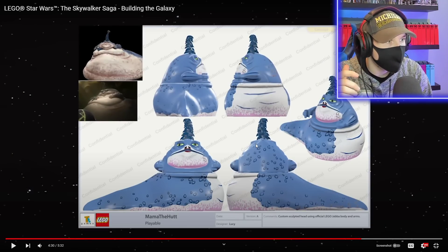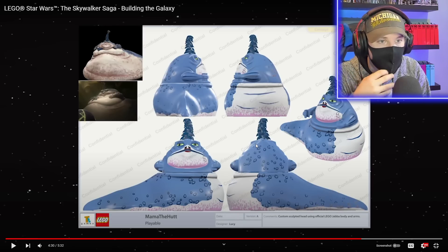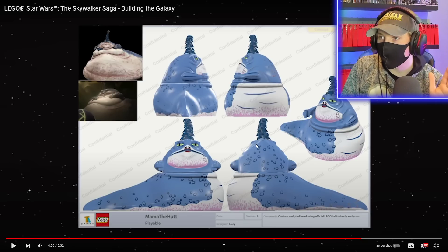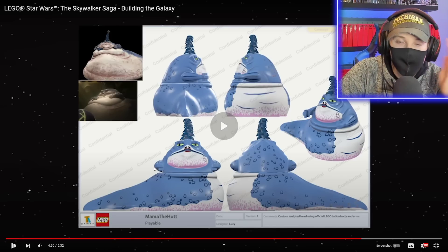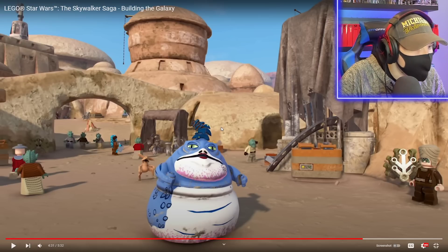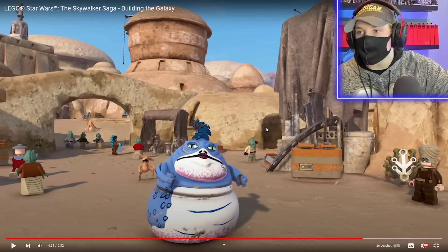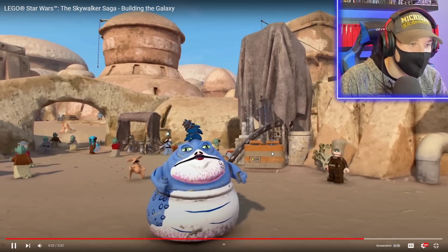Gardulla the Hutt — wait, is she exclusively a Clone Wars character? I thought this was the other Hutt next to Jabba in Episode One. Why do they have Clone Wars content in the base game? I can't believe that's in the game as a playable character — that's insane! That's like a side character from Clone Wars. If Rex isn't in the game but we're playing Gardulla the Hutt, I don't know what I'd do. Rex has to be in this game — we already know Ahsoka's in it.